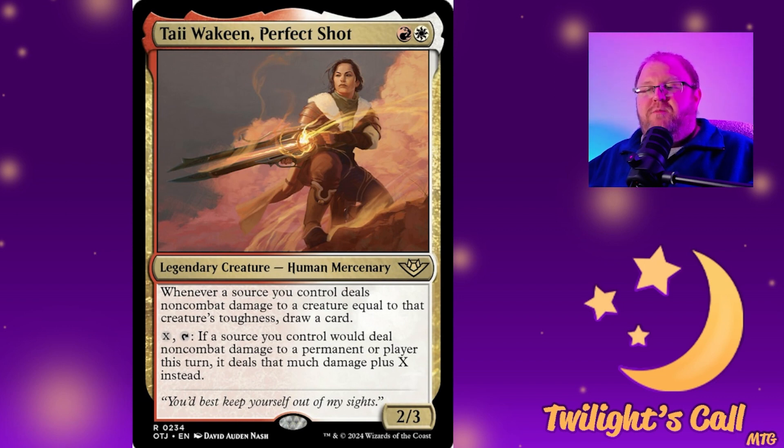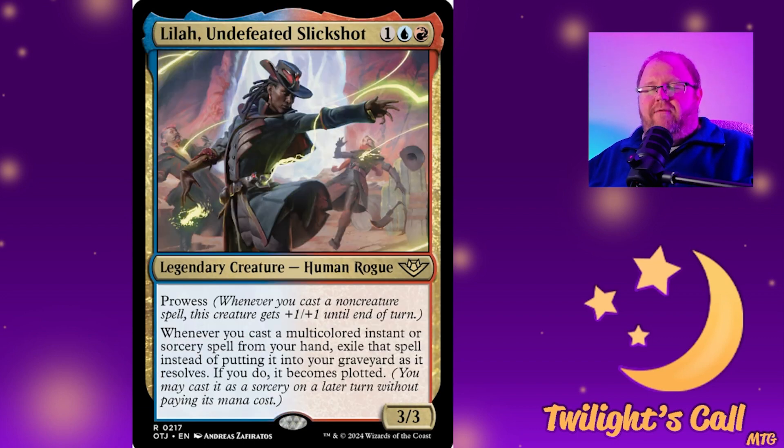So if you have a Shock but they have a four-toughness creature, you pay two into X plus the shock mana — for three mana total and tapping her, you blast a four-toughness creature, kill it, and draw a card. There's a lot of versatility here and it's kind of neat to see a Boros commander that's not about equipment. I'm happy to see they're not just shoving another equipment commander at us.